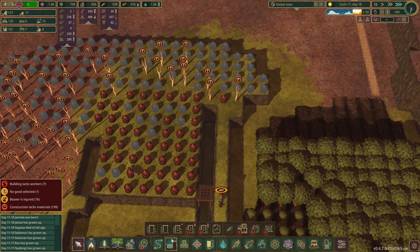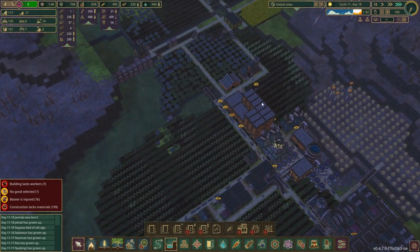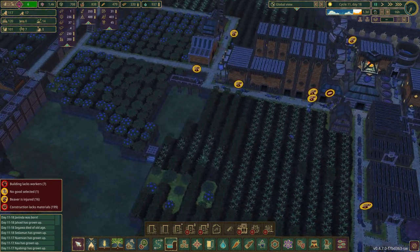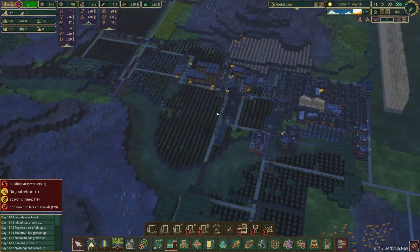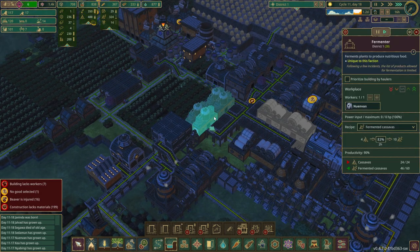Worry about that one later. Let's grab this. Let's have a look — oh, hello. Now, yep, there we go. Food issues — here they are, because we're not able to ferment anything. Okay, cool. Right. These things need to be on their own power plant.